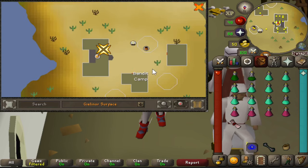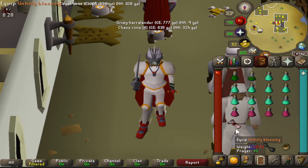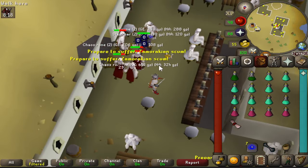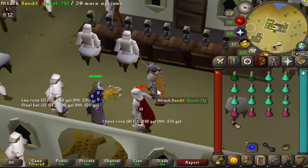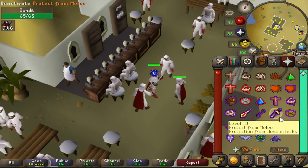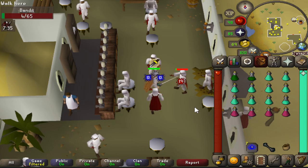Another excellent method to AFK for melee, mage, or range is the Bandit Camp, which any player can access - it's right here in the Kharidian Desert. If a player equips a Zamorak or Saradomin item, the bandits will be aggressive to the player indefinitely and you will not have to move to reset the NPC aggression timer. This player is using blood barrage so he can stay there for a long period of time. Once I equip a Zamorak or Saradomin item they all become aggressive to me. I do advise you to bring prayer potions, food, and ways to heal such as blood fury or blood barrage.